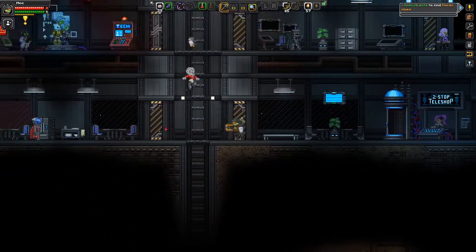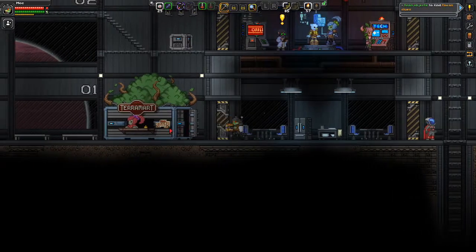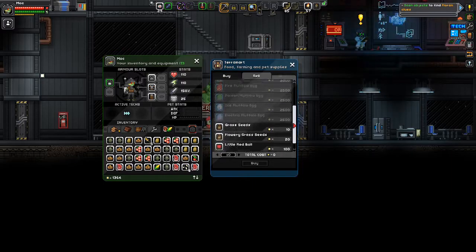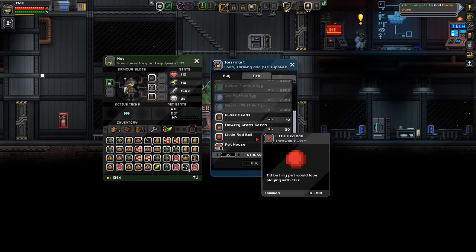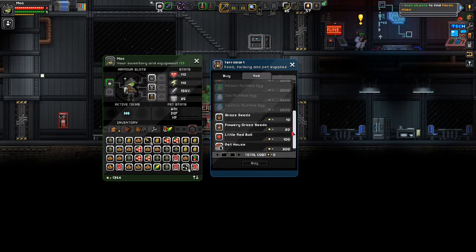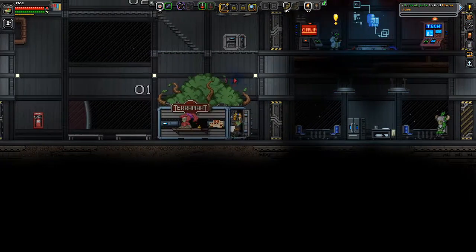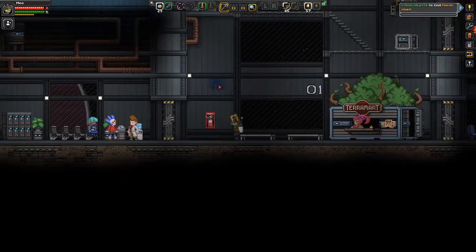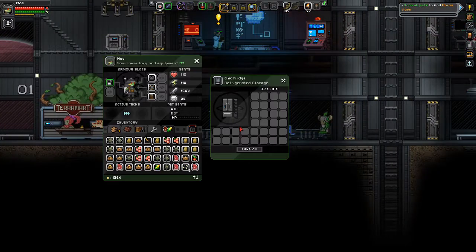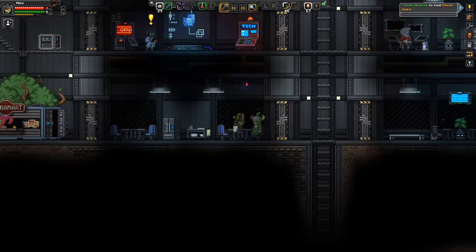Let's see — that's the teleporter chick. There's a general store down here for seeds; maybe she'll have what we need. She's got some eggs, fluffy stuff, grass seeds, flower grass seeds, a little red ball, and a pet house. That's all she's got for sale — she doesn't have any cotton seeds, nor does she have any cotton itself for sale. Oh, there's a chilled refrigerator — I wonder if I could put stuff in there and if it would keep. Let's throw some meat in there.